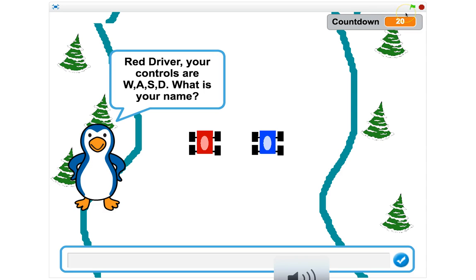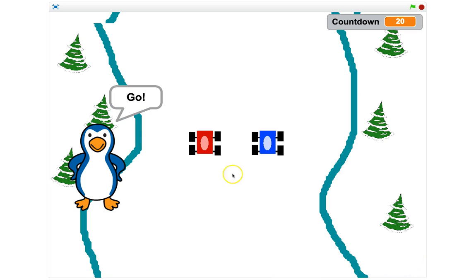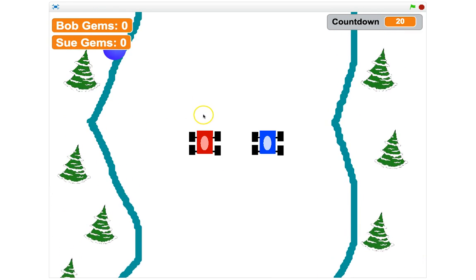You can hear some cool music in the background — I'll turn that down so I don't get drowned out. The little penguin is going to ask the red driver what his name is and show that his controls are WASD. In the bar at the bottom we'll put in Bob for the red player's name, then he asks for the blue car's name and shows that the arrow keys are what the blue player needs. Let's put Sue in the blue car and press the green tick — the penguin says go.